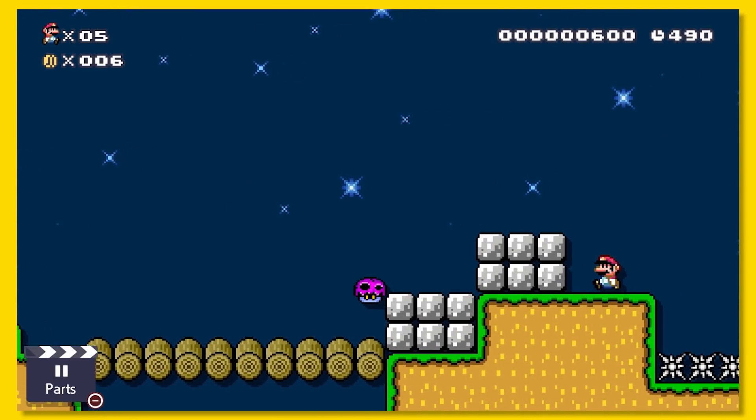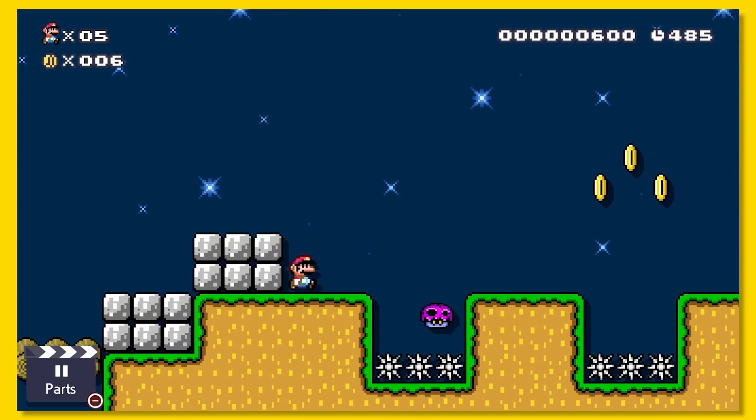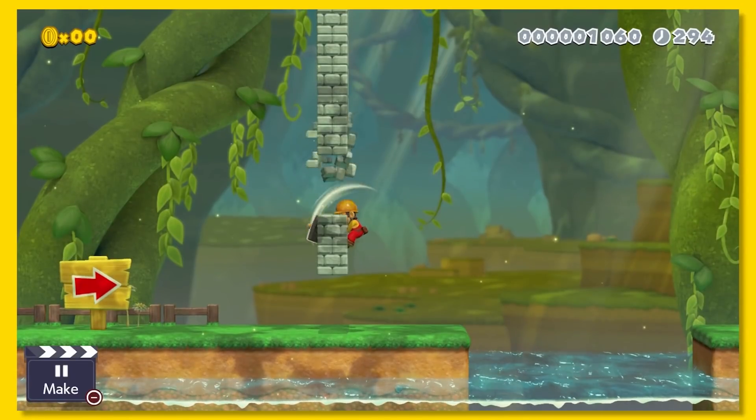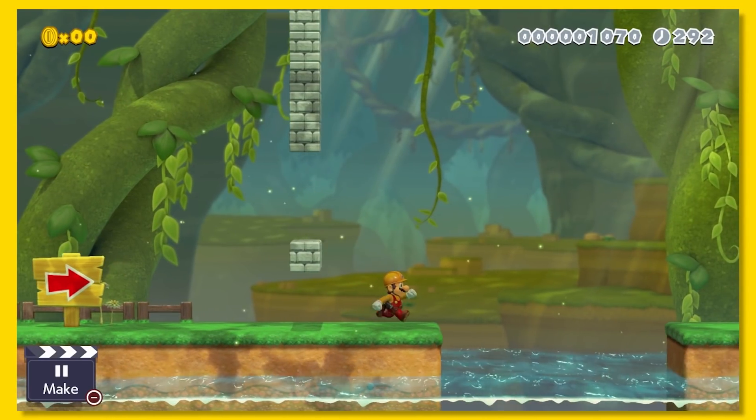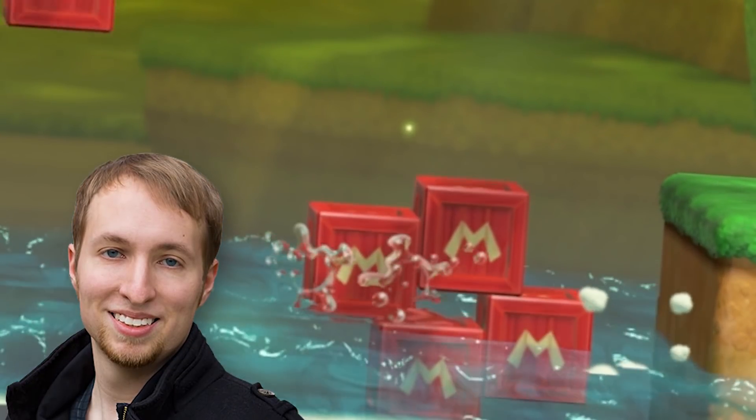Speaking of poison, the poison mushroom is actually back, and it's even more intimidating — this thing will magically climb up walls and chase you down. And there's the new super hammer, which lets you whack a hammer around and even create boxes out of thin air.